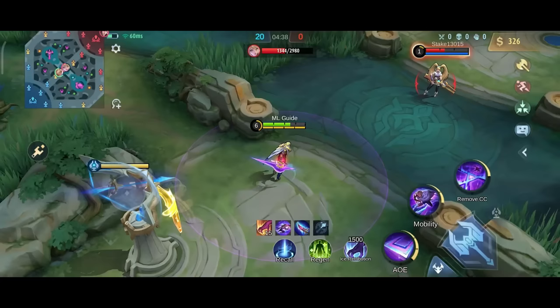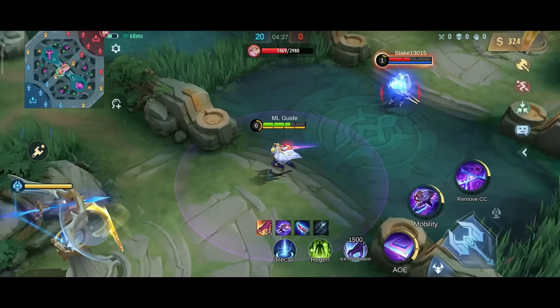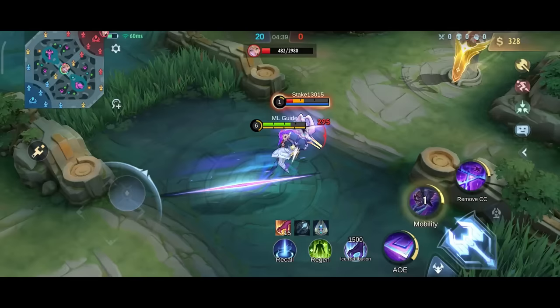You first close the distance to your target, then dash towards them with your basic attack, and use your first skill to trigger a rift explosion. This one is awesome for finishing low enemies without using your ult, and of course in the very early game when you don't have your ult yet.